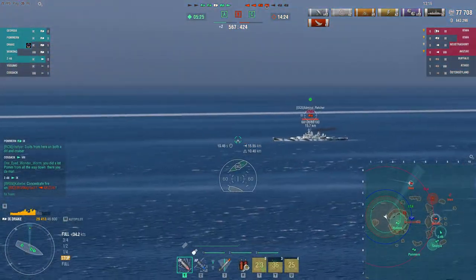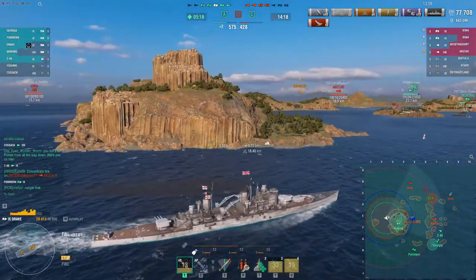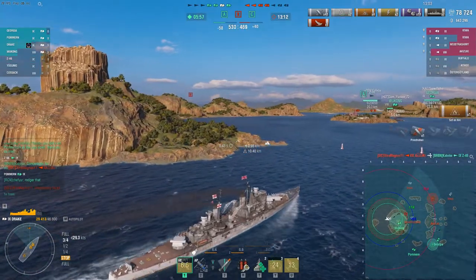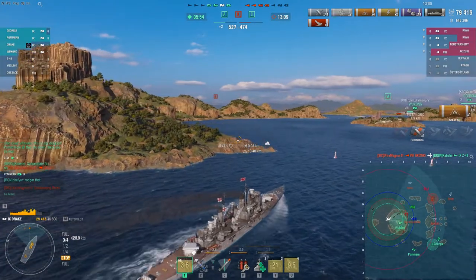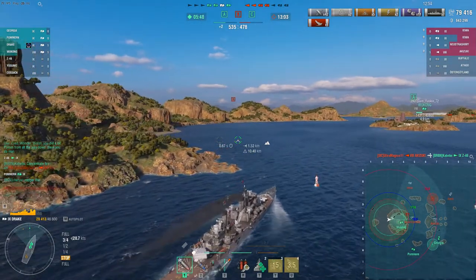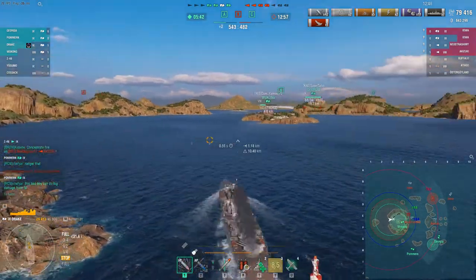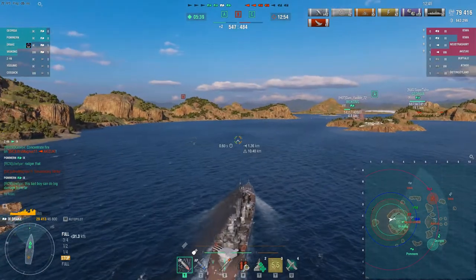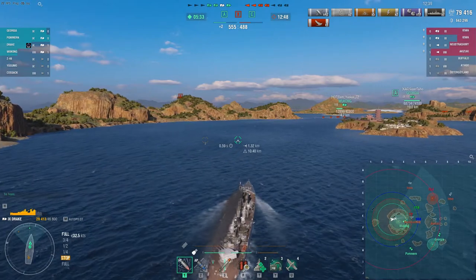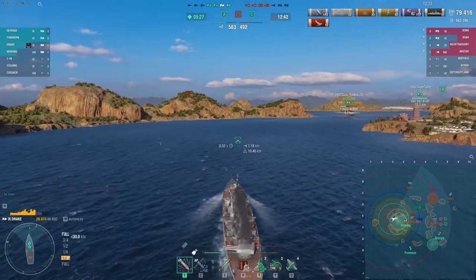Iowa shells hurt a lot for pretty much any cruiser. Pal gets on some shots and then skirts to safety behind the island — well done. Only takes one — got a fire! Given that he's not currently under fire, Iowa goes ahead and repairs right away. If Iowa pushes around to this side of the island, it's possible Pal might catch him at this corner with torpedoes. They're not the best torpedoes in the world, but you can catch a battleship at a corner — it's possible.